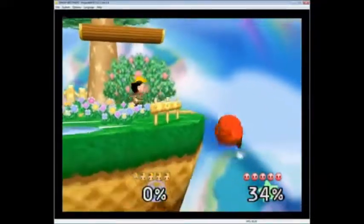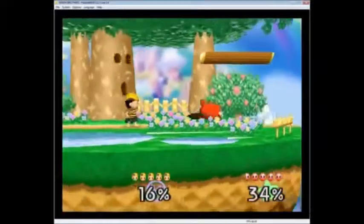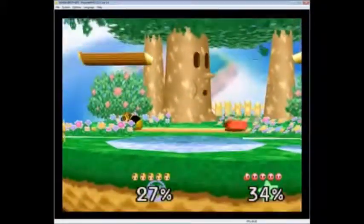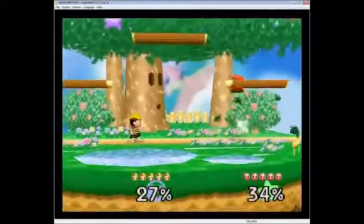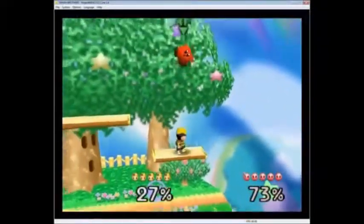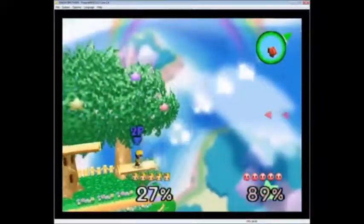Here we go, starting the match with some jabs. A little bit of yo-yo harass. Here we go. A little bit of u-tilting, didn't quite get the pivot in there. It was for the inhale on the wrong side. Unfortunately. The wait, grab...